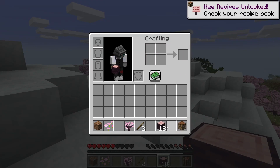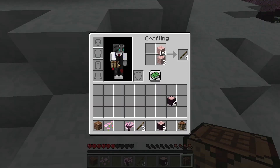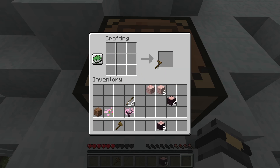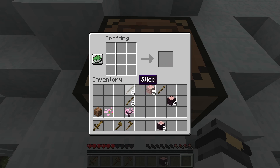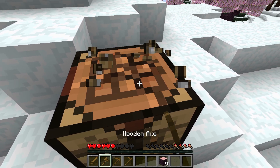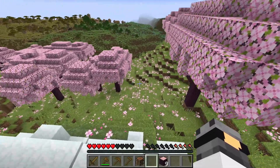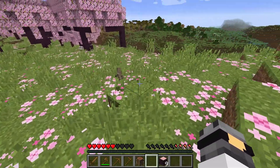I'm gonna craft myself some tools — an axe. Wait, I forgot I have to put multiple sticks because that's how that works. I'll make a pickaxe and then we can head towards that village. What is that? Oh, it's a bunny — I thought it was like a frog or something, because apparently Minecraft has frogs now.